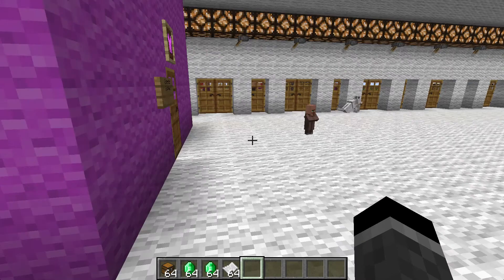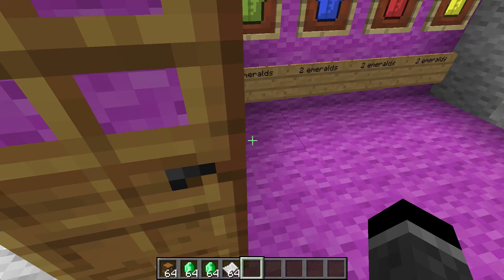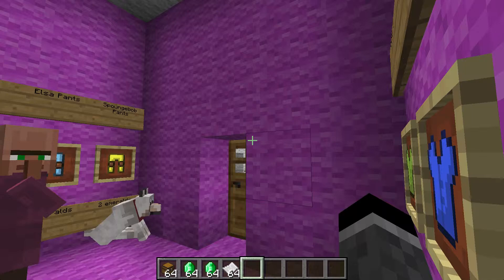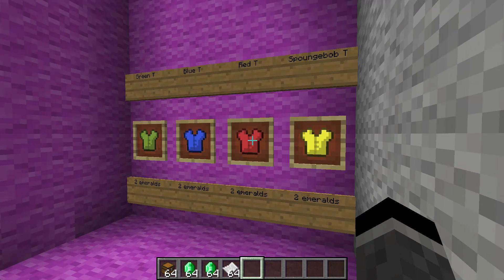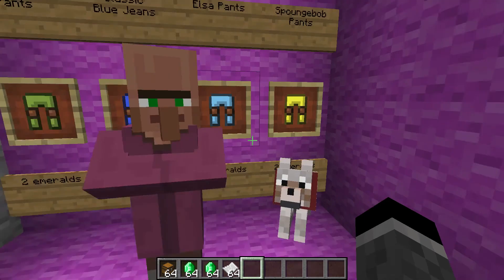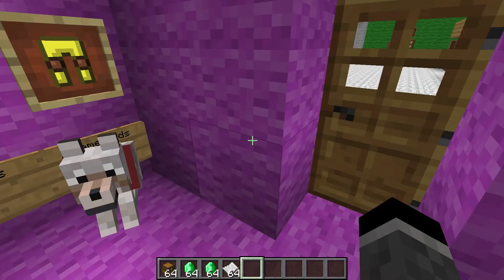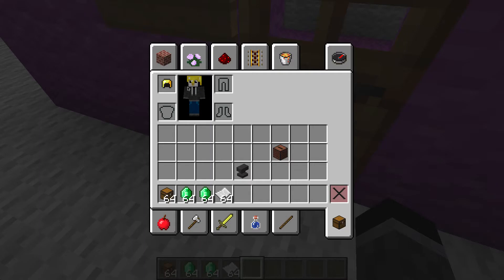Oh hello, Artic. It's a little baby coming in here. Next we have Colorful Clothes. I see you're into this place. We have our shirts here: green tee for two emeralds, blue tee for two emeralds, red tee for two emeralds, and a SpongeBob tee for two emeralds. Then we have green sweatpants for two emeralds, classic blue jeans for two emeralds, Elsa pants for two emeralds, and SpongeBob pants for two emeralds. I'm pretty set — got my little hoodie and blue jeans here.